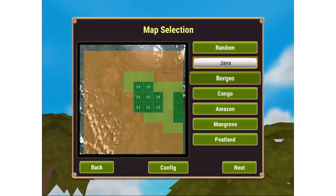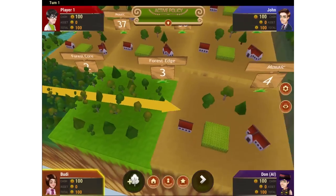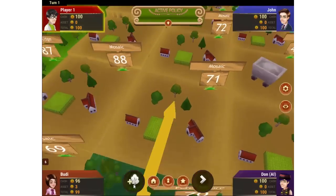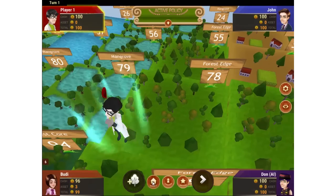First, each player chooses from a list of landscapes. Next, each player rolls the dice to be placed around the landscape, which is divided into random patches numbered from 1 to 100. Players move from patch 1 towards patch 100. They decide together at the start how many times they all have to go around the landscape before the game can end.